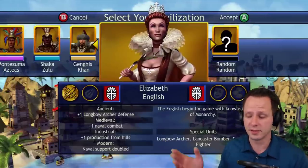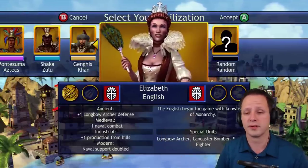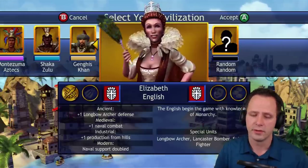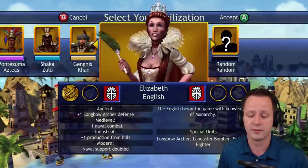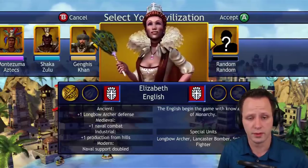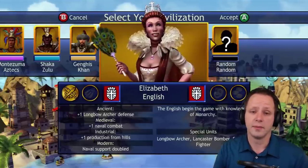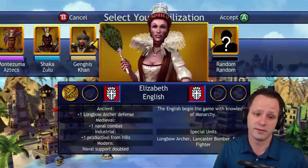Getting monarchy also helps because you get your first great person even faster. The longbow archer is the best defensive unit in the game for the ancient era — only 10 production and plus one defense. You basically have hoplite defense for archer cost. Makes the English probably the best defensive civ in the game. If they wanted to set up a choke point they could easily do it — three defense plus fortification status — you're basically going to need a legion army to even compete with one archer.